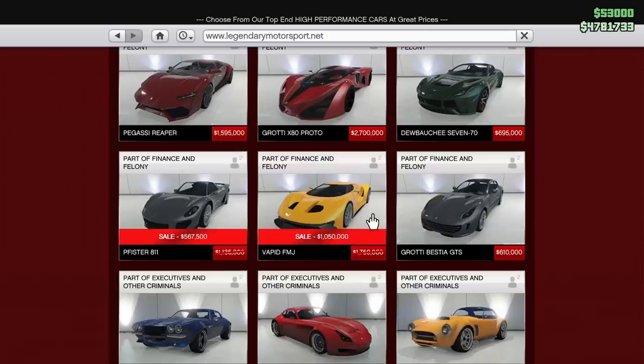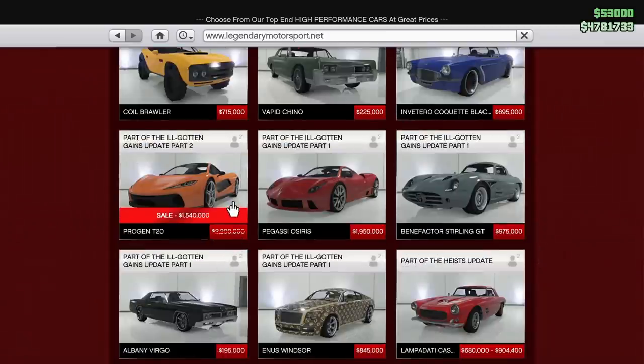Next up, we have the Vapid FMJ. This car is not really notable in any way. It's based off of a Ford GT, so if you're a big fan of the Ford GT, this might be a car you want to pick up. It's 40% off, which is a pretty big discount. And then of course we have the Progen T20 for 30% off this week. This is probably the best out of the supercars that are on sale this week — it's also the most expensive. The T20 is a great supercar. It's got an active rear spoiler, it's based off of the McLaren P1, it's all-wheel drive. It's probably not going to win you any races, but it is still a good car.